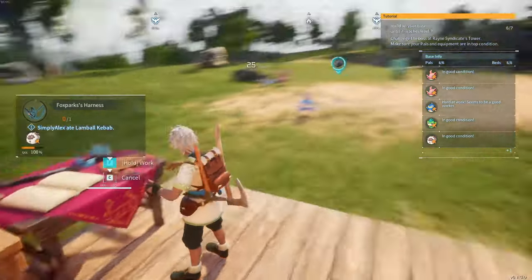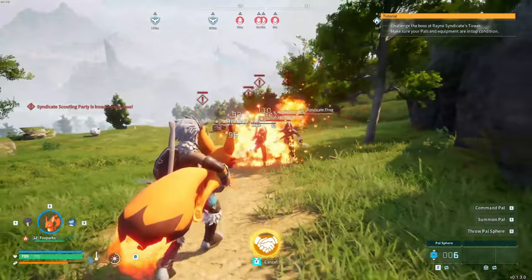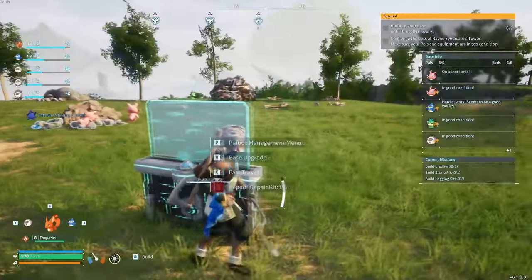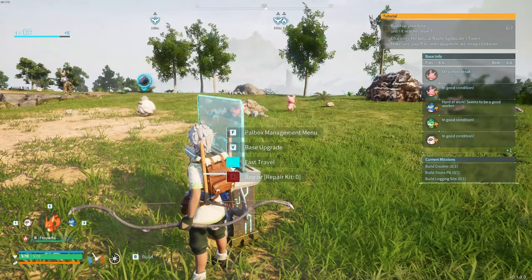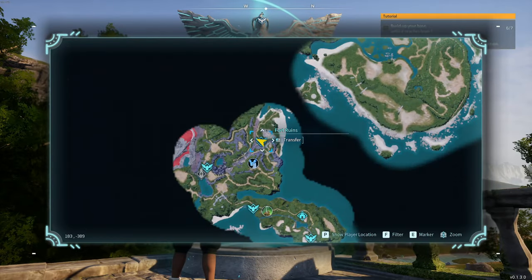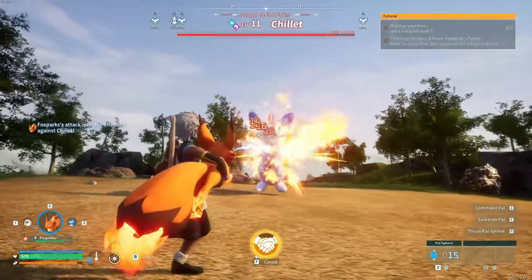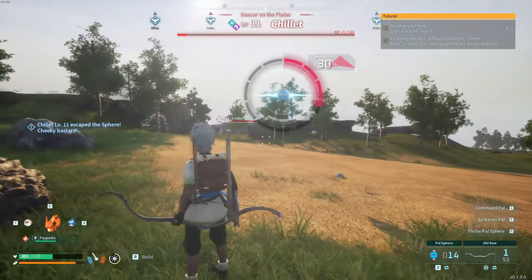Go to the pal gear workbench and craft a fox sparks harness — your fox sparks is now a flamethrower you can use whenever you like. Place him on the ground, hold F, and he will automatically go into your arms. Now we have a flamethrower that can burn all your enemies alive. Make sure you have a few pal balls ready. Teleport to the Fort Ruins where you'll see an icon of a big pal — make your way over, then W-key him and use the flamethrower. You should drop his HP to near zero within seconds. Once he's below 100 HP, try to capture him.